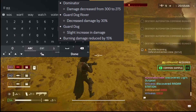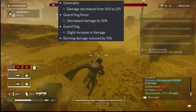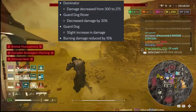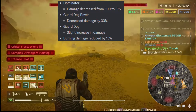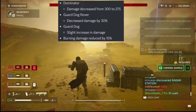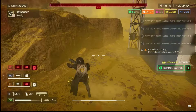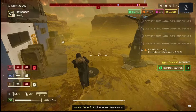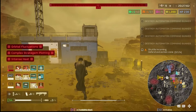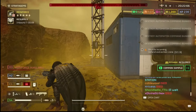On the flip side, the Guard Dog — the machine gun variant — has a slight increase in damage. But burning damage reduced by 15% — no! RIP Napalm. The Incendiary Breaker is still broken, guys, and they're reducing the burning damage on top of that. The Incendiary Breaker is my favorite weapon, it's still broken, and now they're reducing the burning damage — that sucks.